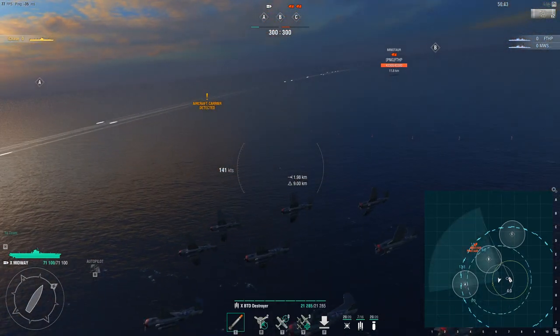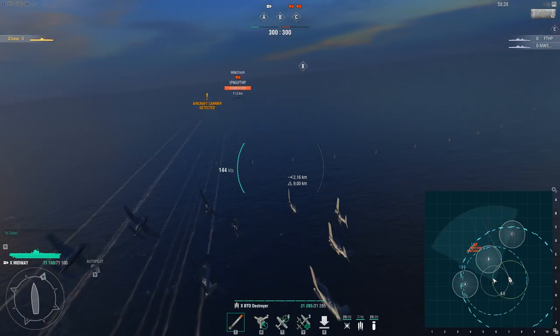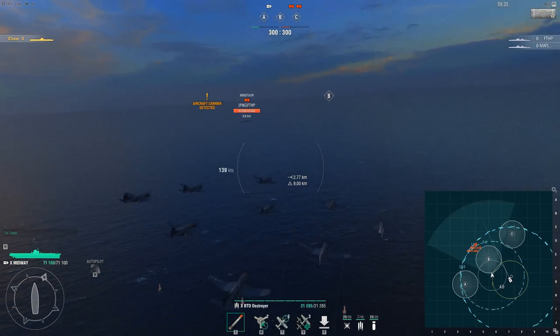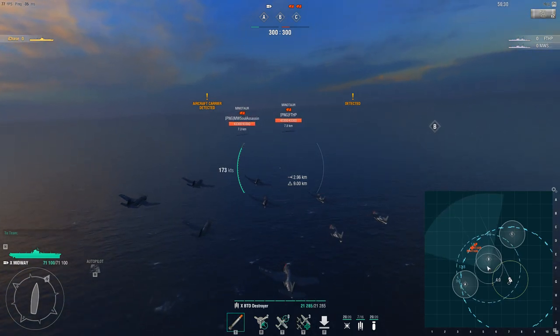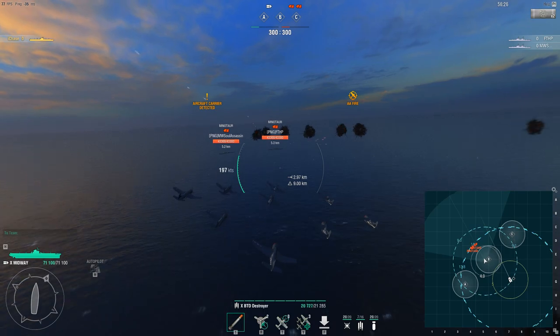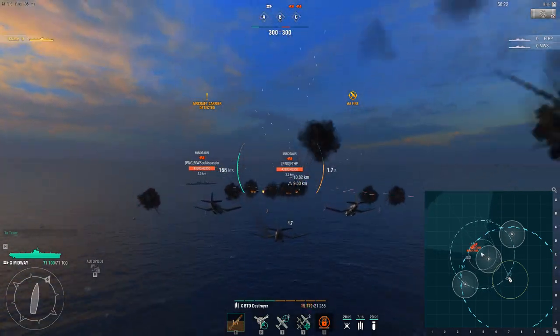I'm going to go in and attack them. What you're going to see is that first I'll deal with the flak bursts, and they're quite easy to dodge as long as you're doing a bit of a swaying motion. Once you enter your attack animation you're pretty much immune for a little bit. After that phase, as long as you're not getting hit by the black AA flak, the majority of the damage I'm going to take is going to be coming from the continuous DPS.